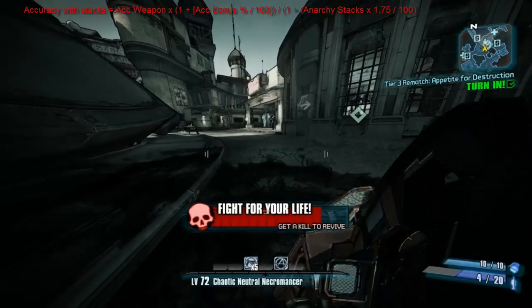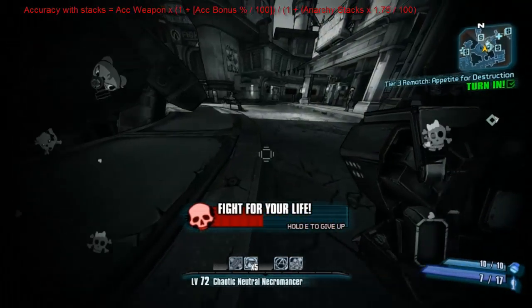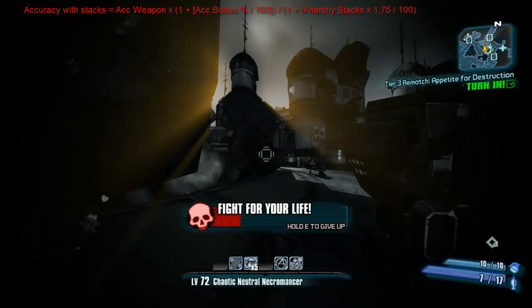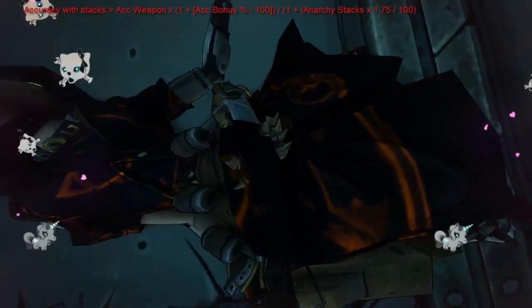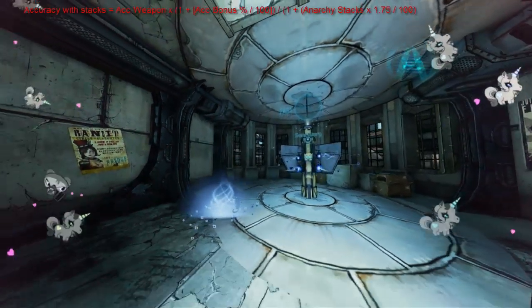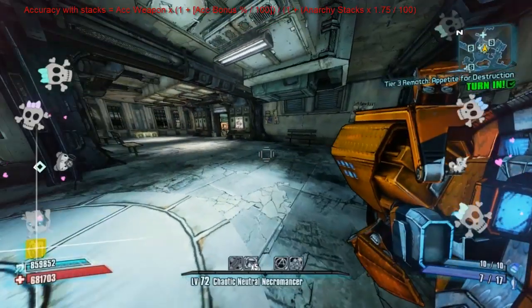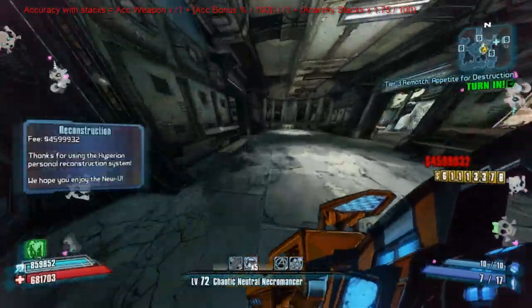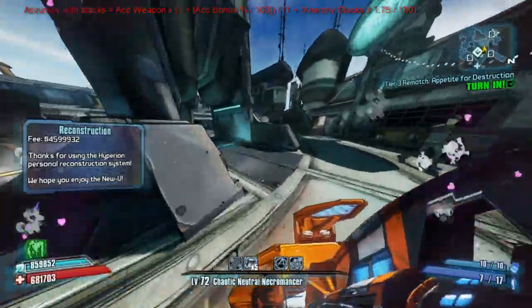So I hope that's just cleared it up a little bit on negative accuracy and how it can't be a thing. It only gets really, really small, and that's because you're not adding or subtracting a number — you're dividing a number, and you're dividing a positive number, as you saw from the formula I posted on screen. The formula for accuracy with Anarchy stacks. I hope that's cleared a couple of things up with negative accuracy and Gauge. Thank you for watching, see you next time.